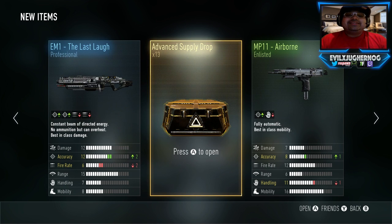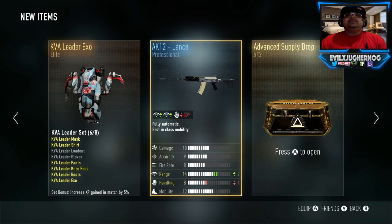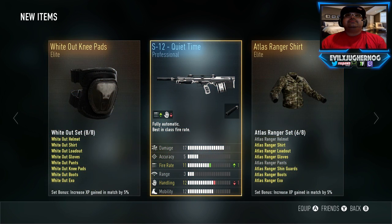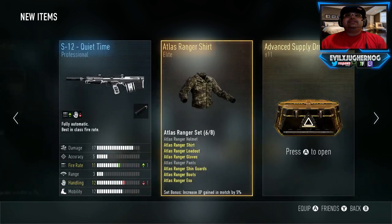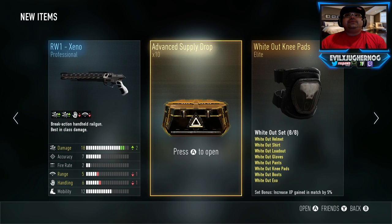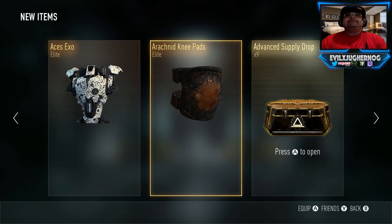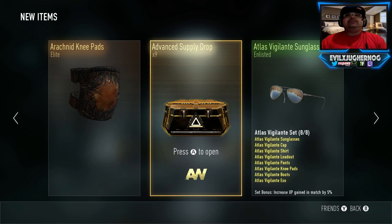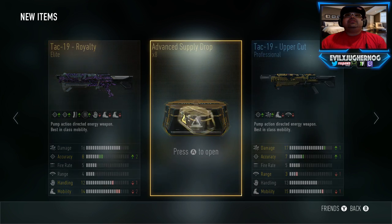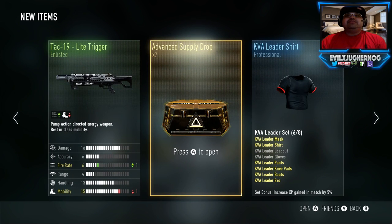Oh my god, another weak advanced supply drop. Getting a Surfer Shirt — how many of those do I need? I bet it doesn't give me my legendary. Getting more weak drops. We're down to 13, then 12. Got the White Isle set — I like that set actually. Still getting nothing useful. Getting Arachnid Knee Pads and Tag Royalty — already had those. You guys should see my armory, it's unbelievable how much I've spent on Advanced Supply Drops.